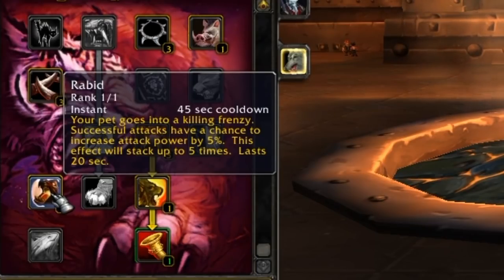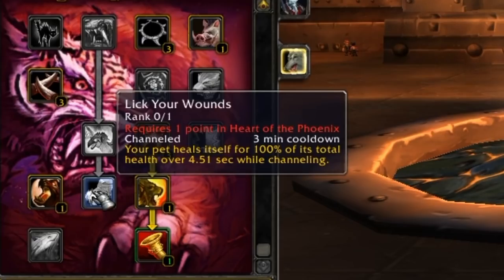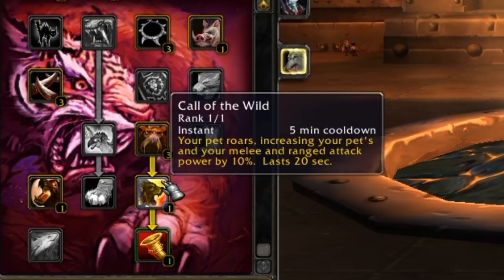Your pet will just learn what's relevant at the relevant level, including new ranks, so the talent tree is just added benefits on top. Rabid is a particularly good PvE, PvP, or grinding cooldown — on a 45 second cooldown your pet goes into a killing frenzy where successful attacks have a chance to increase attack power by 5%, stacking up to 5 times, lasting 20 seconds. Lick Your Wounds is a 3 minute cooldown where your pet heals itself for 100% of its total health over 5 seconds. Call of the Wild, on a 5 minute cooldown, has your pet roar, increasing your pet's and your melee and ranged attack power by 10% for 20 seconds — a really powerful DPS cooldown that is almost 100% required in your DPS spec.